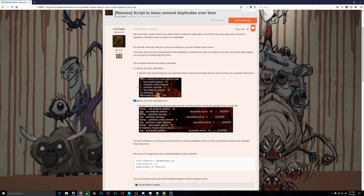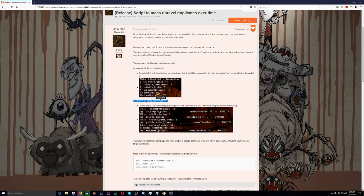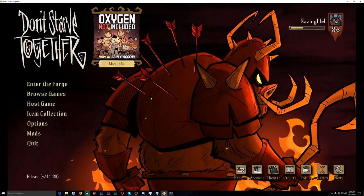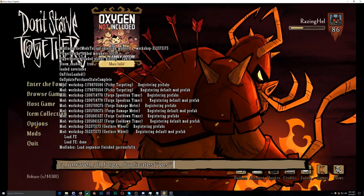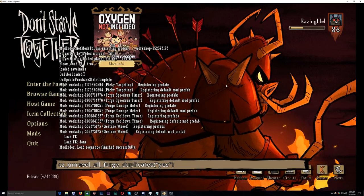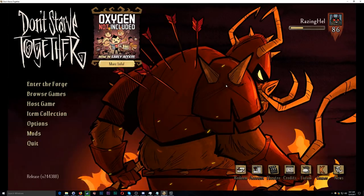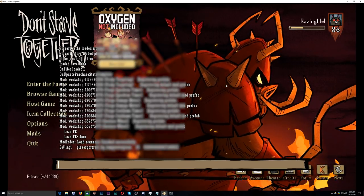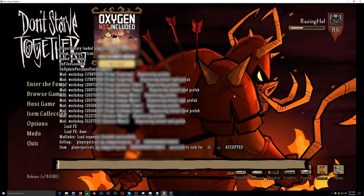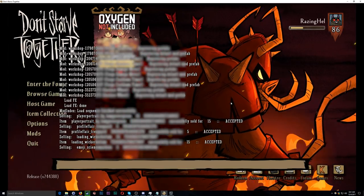With that out of the way, we're ready to go ahead and actually unravel all our duplicates. We're going to copy this line that says cz_unravel_all_forge_duplicates passing the parameter "yes" inside quotation marks. Let's go back to Don't Starve, load that in — just copy-paste it, open the command console using the tilde key, and press enter. Now you'll notice it's popping up and showing you how much it's sold for.